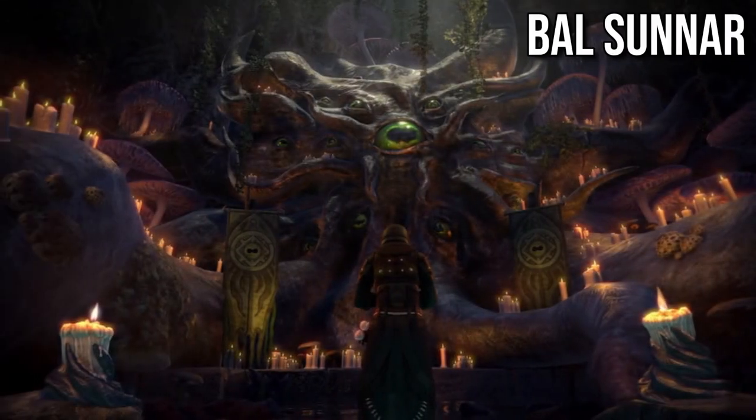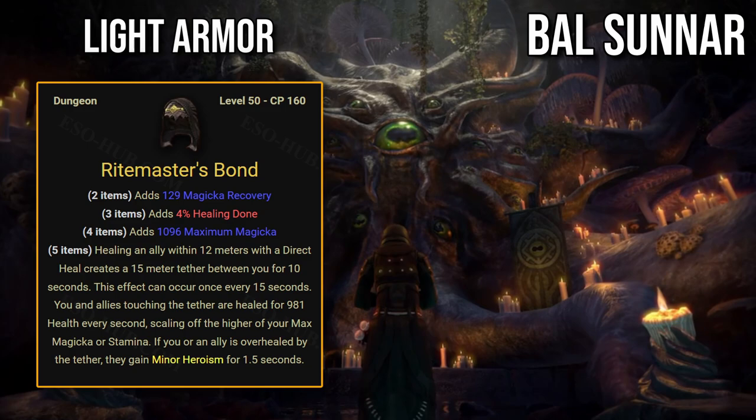Now let's start with the Baal Sunar dungeon light armor set: Riedmaster's Bond. Healing an ally within 12 meters with a direct heal creates a 15-meter tether between you for 10 seconds. This effect can occur once every 15 seconds. You and allies touching the tether are healed every second, scaling off the higher of your max magicka or stamina. If you or an ally is overhealed by the tether, they gain minor heroism for 1.5 seconds.